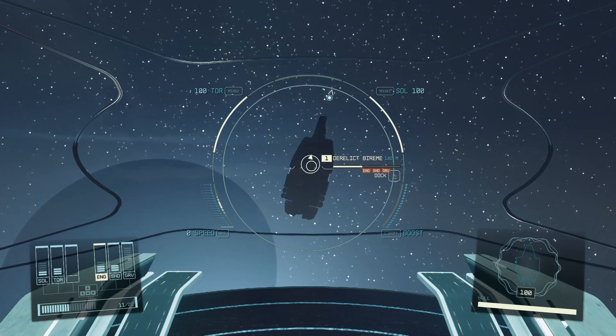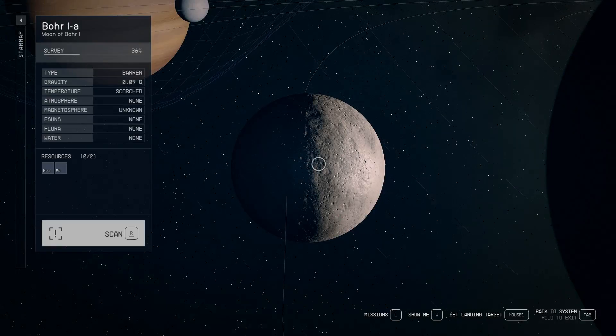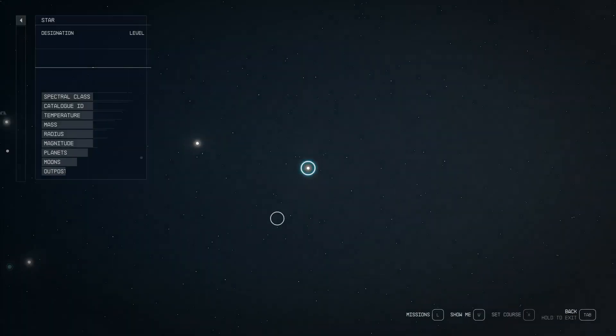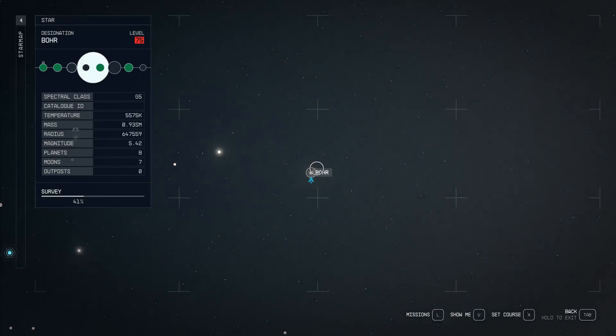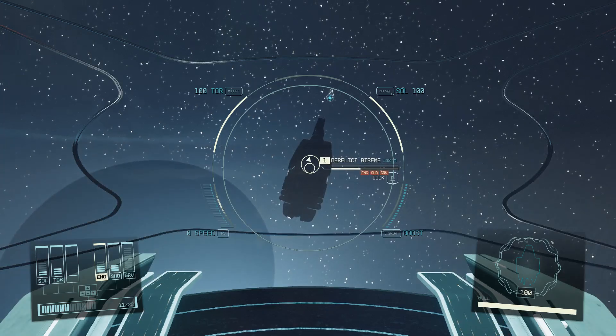This is a derelict Biramir, and if I go to my map, you can see that I am at this Boer whatever moon, and I am in the Boer system — or however you pronounce that. I am all the way in the upper right, a level 75 zone, and I went to this moon and found this ship.